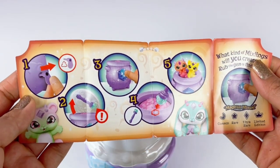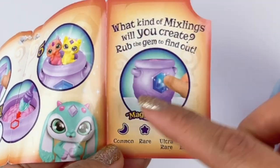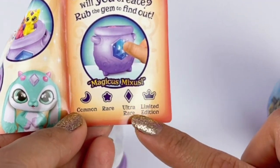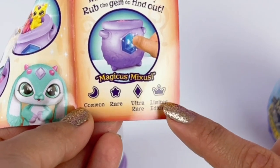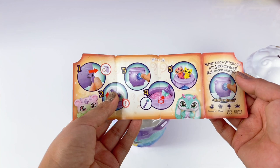Here are some steps that we are going to follow to open up our Mixlings. There is a possibility to get either a Moon Common, Star Rare, a Diamond Ultra Rare, or a Crown Limited Edition. What kind of Mixlings will you create? Rub the gem and find out.